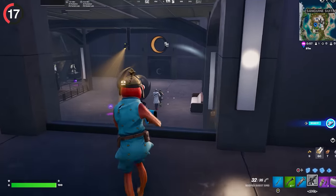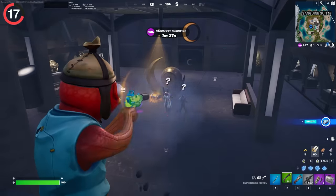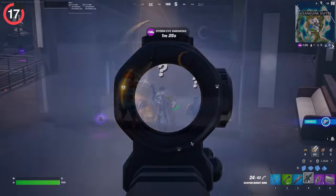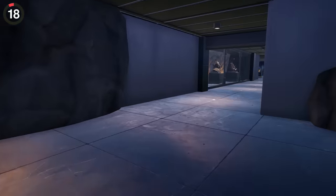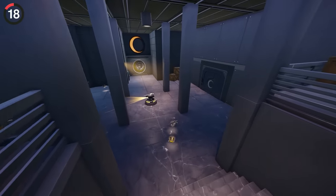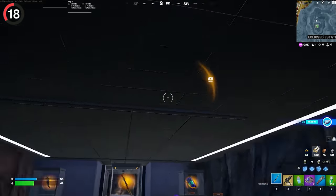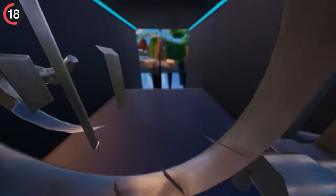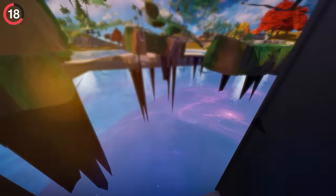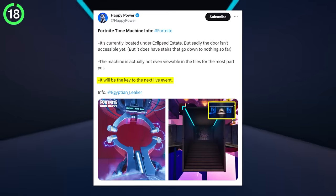Fortnite is trolling players who don't pay attention. In Sanguine Suites, if you're trying to get to the vault and find the boss, you'll probably shoot on sight — but Fortnite put a fake glass window there. It's not just windows; there are also fake vaults on the map. Over at Eclipse, there's an unusable door near the hallway, and if you noclip through it, you'll see it's actually an elevator. Then, if you go to the real vault, there's an exit door that can't be opened — noclip through that, and there are stairs leading nowhere. They wouldn't add stairs just for decoration, so this will likely be updated in the future, possibly leading to the time machine for a live event.